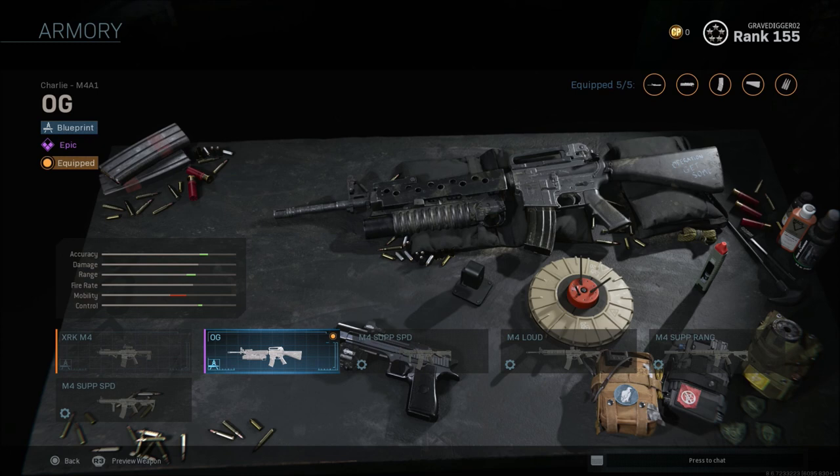I just want to let you guys know: if you're getting close to 155, go ahead and start grinding that out, because we do know that the Battle Pass for the next season — Season 2 — will be coming out in the month of December. So this OG blueprint could be gone in some form or fashion. We're not quite sure exactly how they're going to continue to keep these older blueprints available. So grind it out and you'll be able to get this before the next season starts in December.